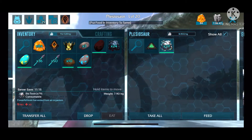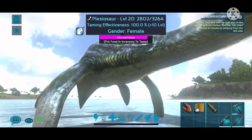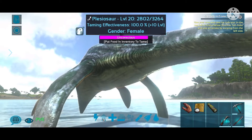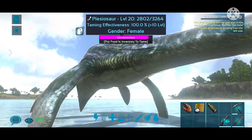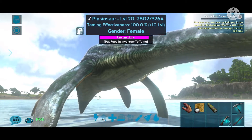Her food is still up really high and torpor is going down, so let's do some biotoxin. I think I'm probably just going to run around the area checking on her and making sure she's still unconscious, but also harvesting some things — maybe some thatch, because I always need thatch. I go a little crazy with the greenhouse so I always need more fertilizer and my dung beetles cannot keep up.